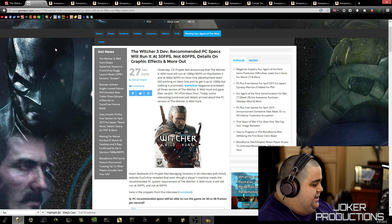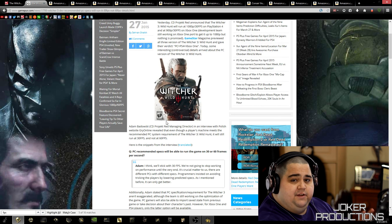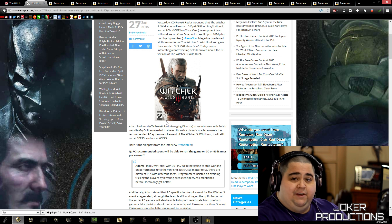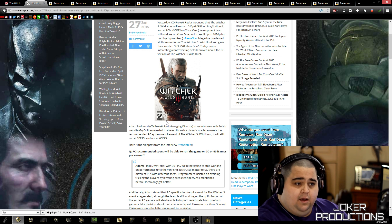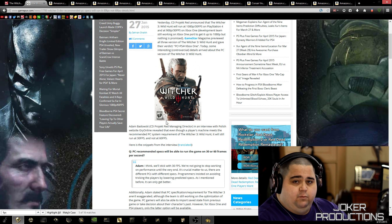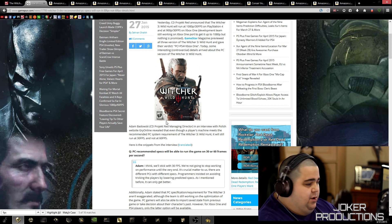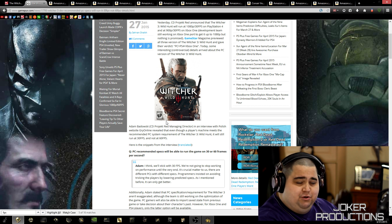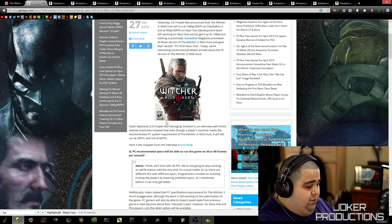The developer came forth in an interview with a Polish magazine saying that those recommended system requirements were basically for the game at ultra at 30 frames per second — not 60 frames per second. So if you're looking to run the game at 60 fps, you're going to need more than what they're recommending if you don't want to turn down any graphic settings. I plan on playing that game with the graphic settings completely maxed out, hopefully getting well above 60 fps. I have two 980s, and part of the reason I upgraded was pretty much for The Witcher 3 — I want this game to just run amazing.